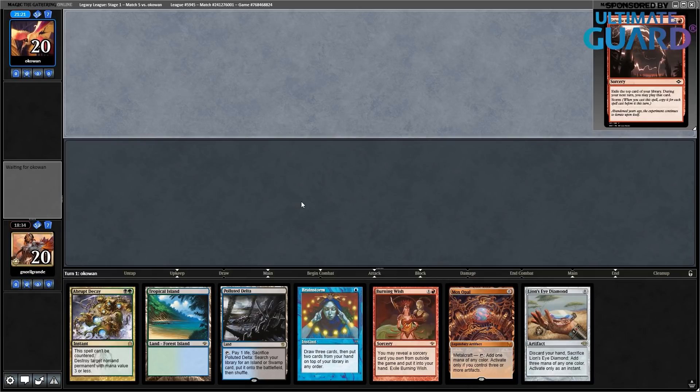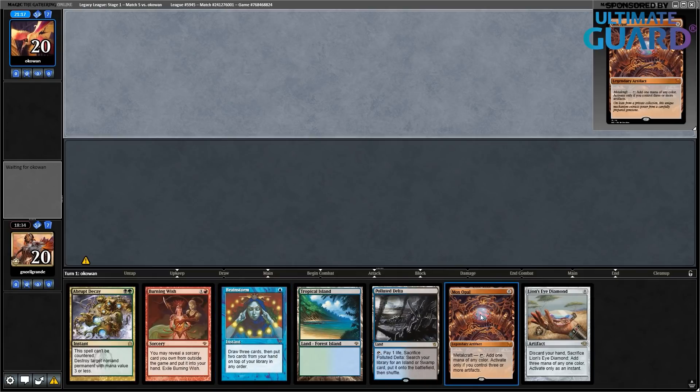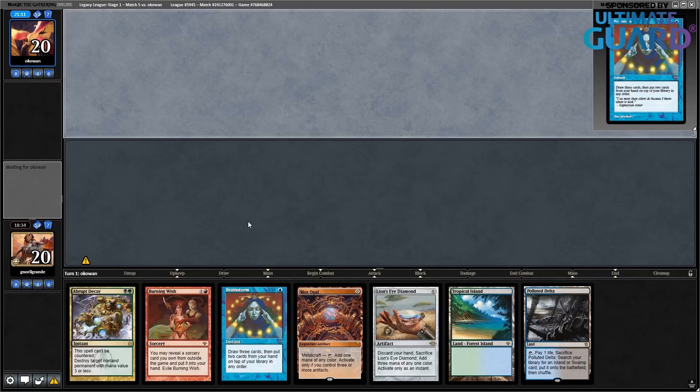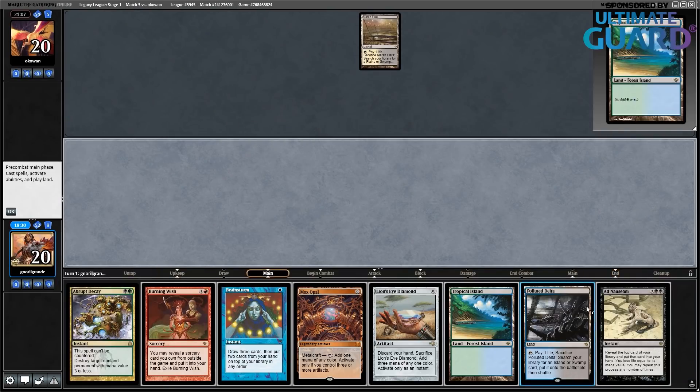Last game. Hand is good — we have Abrupt Decay to deal with annoying permanents, fast mana, payoffs, can't trip. We got it all. Marsh Flats, let's go. Mulligan to six. Abnauseum — I'll play this land here since they might have Wasteland.